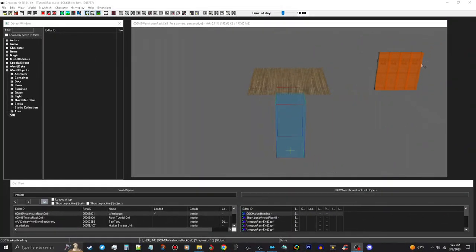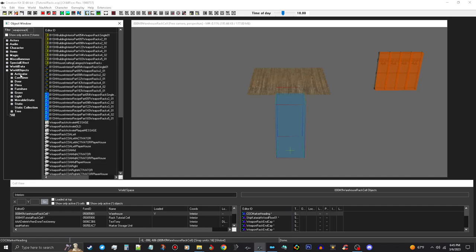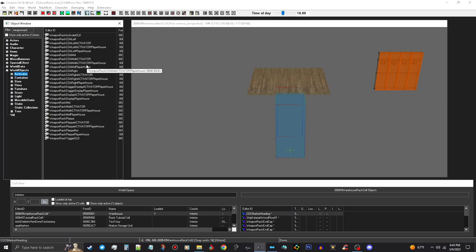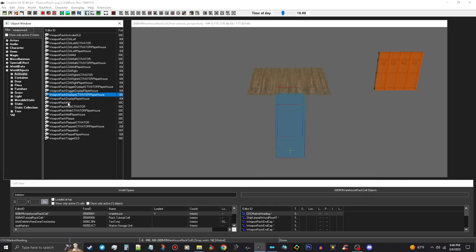Okay, we've done our weapons racks, now we're going to do some weapons plaques. Go ahead and type weapon rack back into the filter, and we are going to choose the activators. The first thing we're going to do is the weapons rack activator, or just the regular weapons rack. Now this should be the one I'm looking for — that one is not it, that is for a display case.